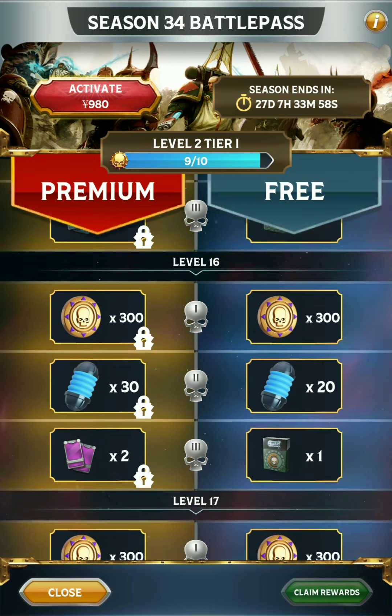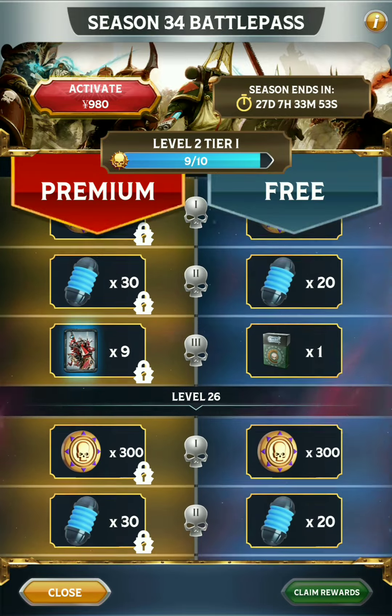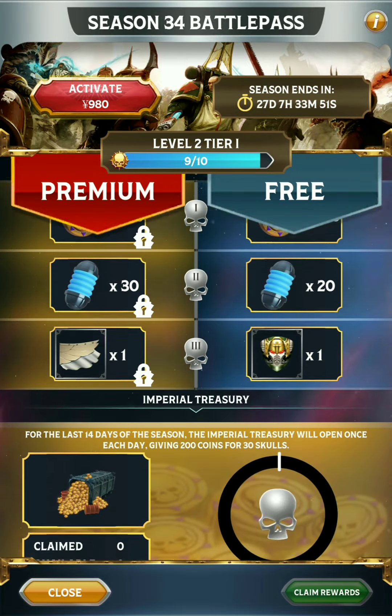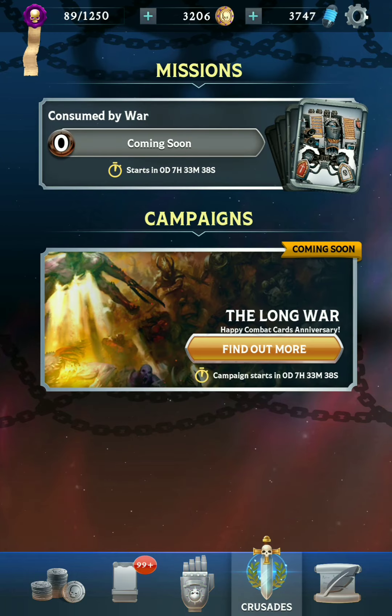Those are the unique things you can unlock through the premium Battle Pass. If we go all the way down to the final level, you can get a portrait on the free side if you make it all the way to level 28. Alright, that is the Battle Pass — now let's take a look at the event.